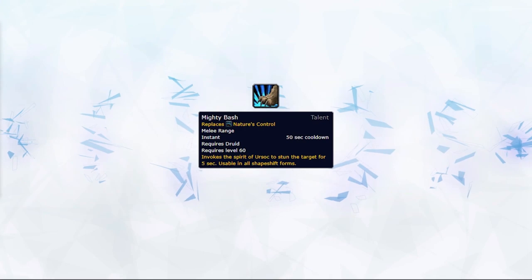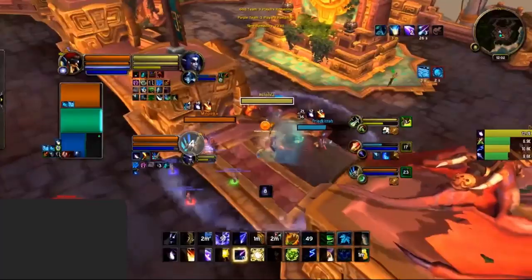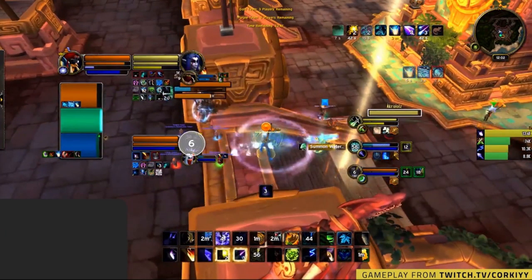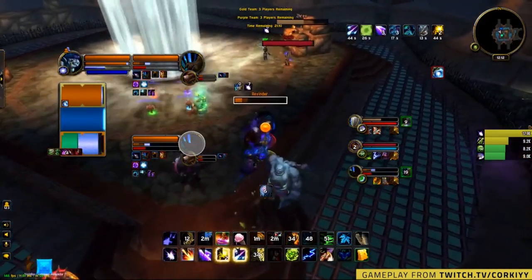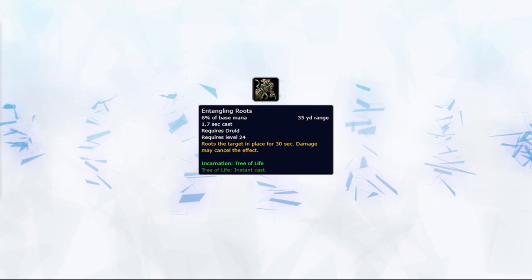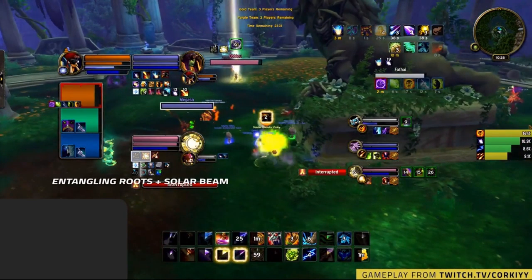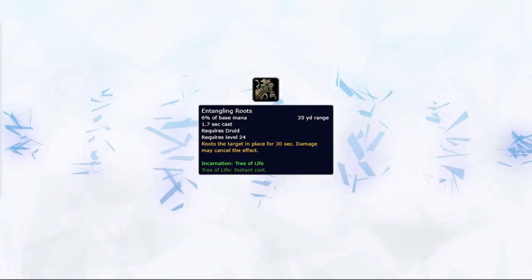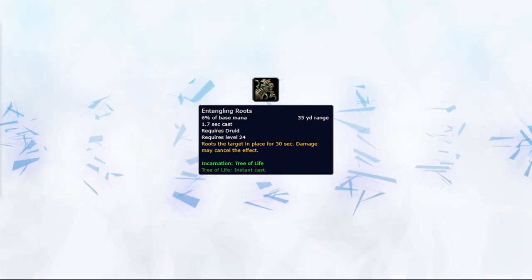Mighty Bash is a 5-second stun with a lot of uses. For example, you could bash a DPS during their offensive cooldowns to reduce damage, bash a healer into a follow-up Cyclone, or even use it to swap onto a healer and kill them before they can get out of the stun. How you use this depends on what's going on in the game. As Balance, you've got two root options. Entangling Roots has a cast time and you honestly won't be using it that much — it can occasionally be useful in some situations on melee without DoTs when you need to kite, but in most cases you're better off just casting a Cyclone.